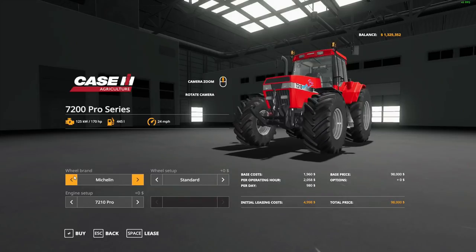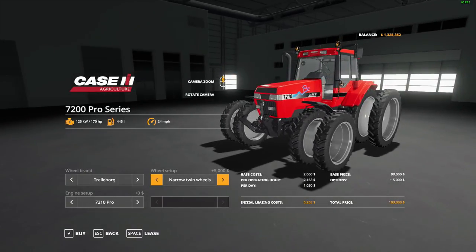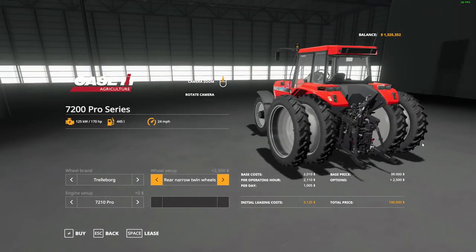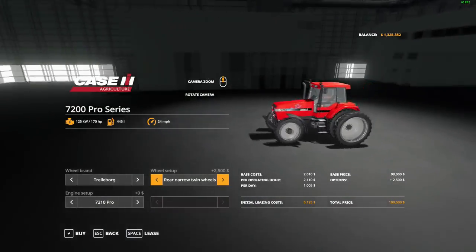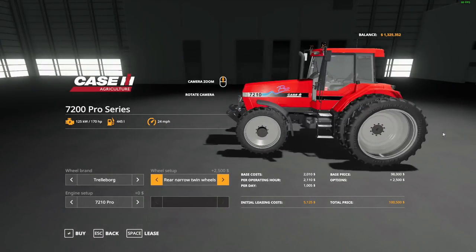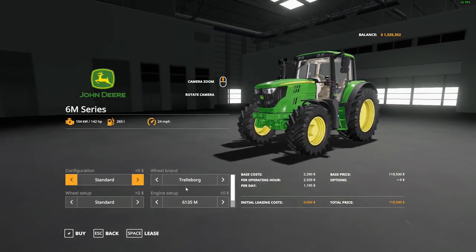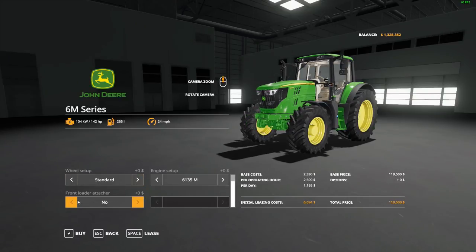I kind of want to go with the old Case here — it's 170 horsepower. On our server the other guys on the open farm have been running this tractor and there's just something about it I kind of like. But then again — should we go green? Should our first tractor be the John Deere 6M? The 6M is a good tractor we use for quite a bit on the server.